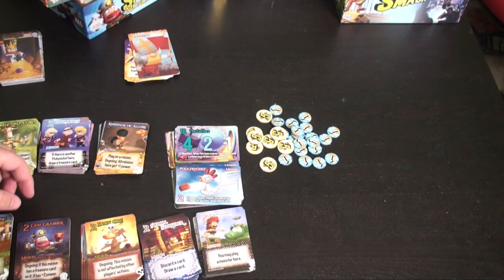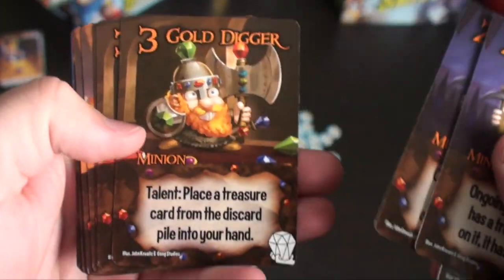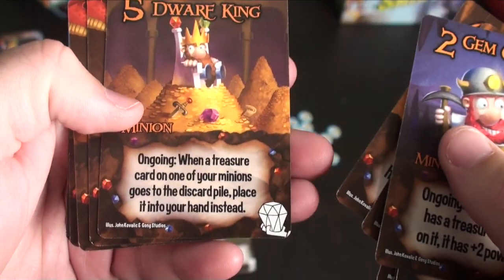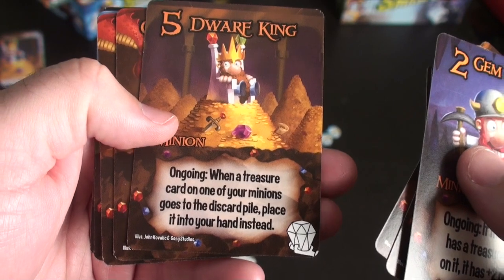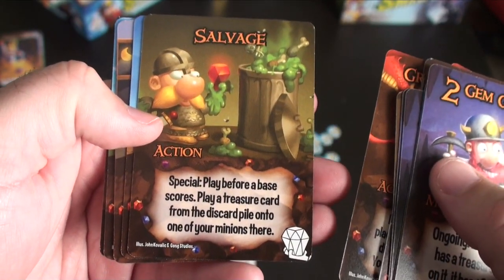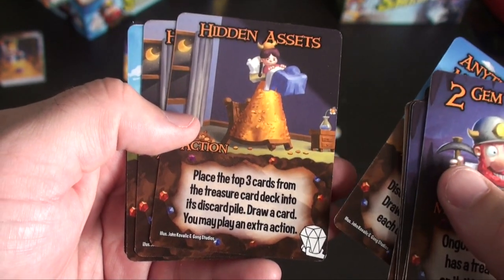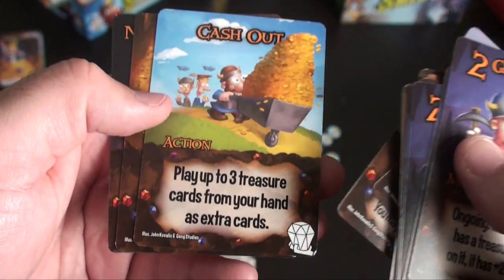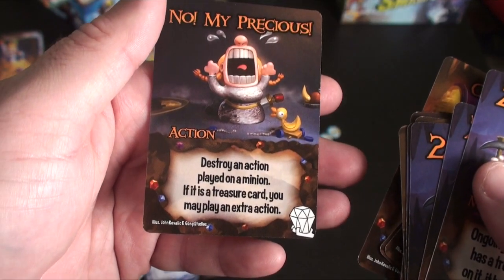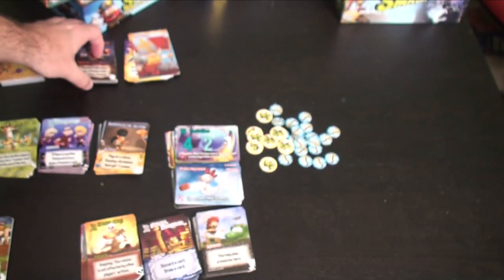Next, the dwarves. If the minion has a treasure card on it, it gets plus two power. Place a treasure card from your discard pile into your hand. When a treasure card on one of your minions goes to discard, place it in your hand instead. Draw a treasure card or place a treasure from a discard pile into your hand. Play before base scores — these cards will utilize treasure cards quite a bit.